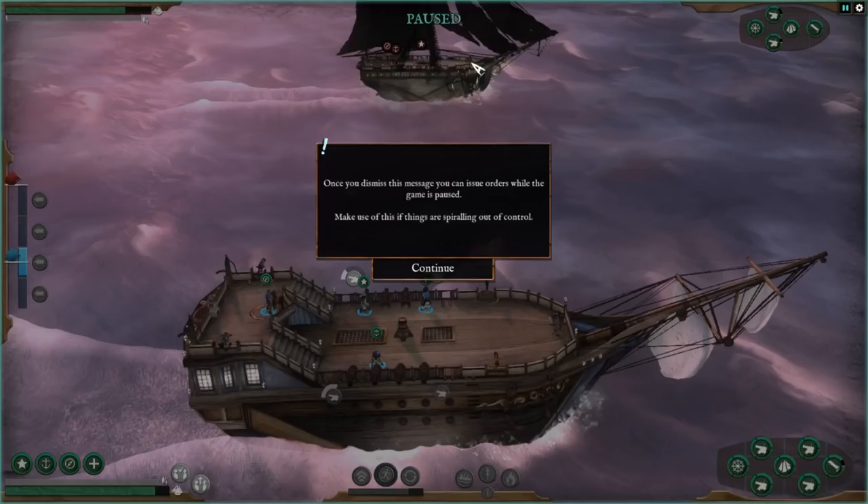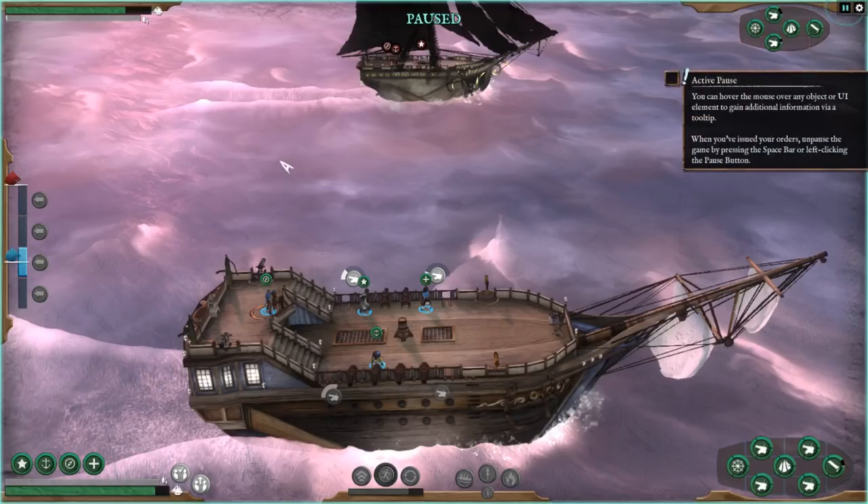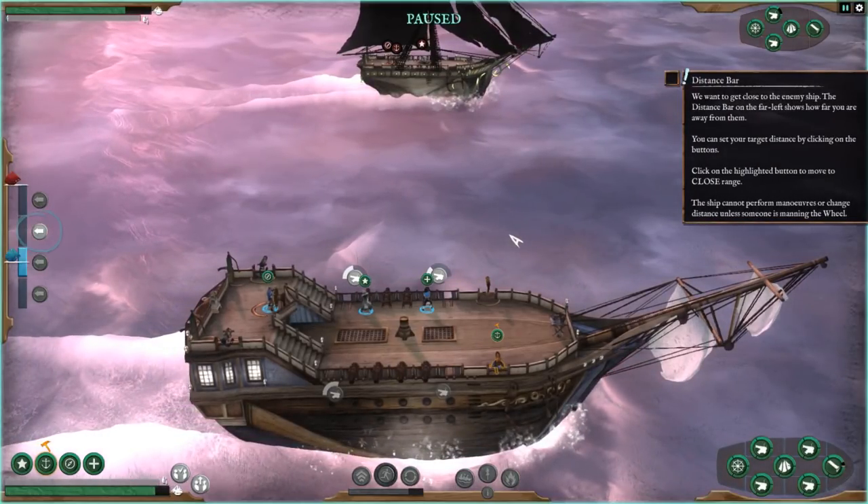Game pausing: pause the game by pressing the space bar — I'm so used to FTL, I'm used to that. Once you dismiss the message, you can issue orders while paused. Crew specialties: each crewman has a specialty; a crewman assigned to their specialist role will confer bonuses — this efficiency will often mean the difference between glory and the briny depths. I can hover over any UI object to gain additional information. Our hull currently needs repair.